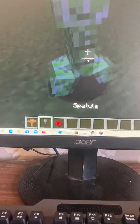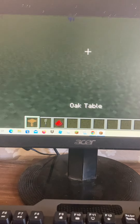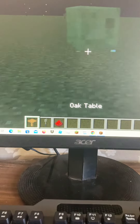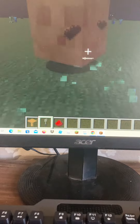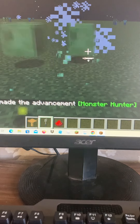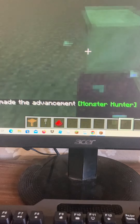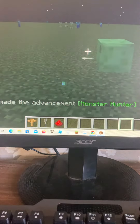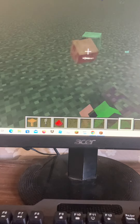Just search 'Mr. Crayfish furniture' on Planet Minecraft and then you can get it, download it, and then you just go into Forge — whatever version you're on. I just got the 1.19 version because I have Forge 1.19.